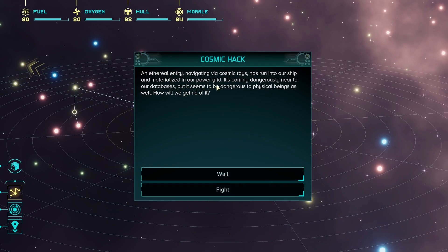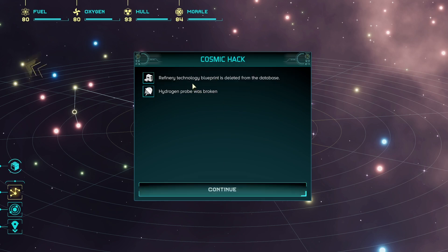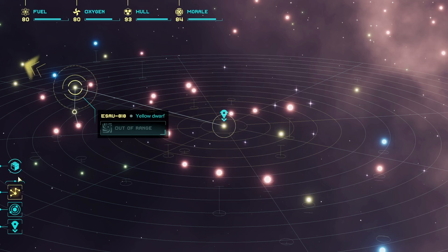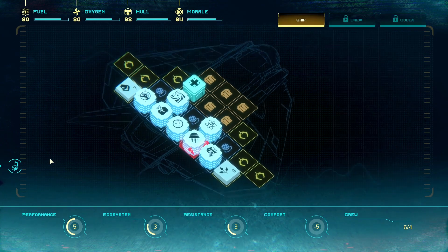An ethereal entity navigating via cosmic rays has run into our ship and materialised in our power grid. It's coming dangerously near to our databases and seems to be dangerous to physical beings as well. Let's see what happens if we just wait. We are not injured, but the loss of technology is unfortunately quite significant - only the computers are buggered. The refinery technology blueprint is deleted from the database. Oh dear. The hydrogen probe was broken. We're going to have to start fixing things. To fix it we need two iron. We could disassemble it, but we don't really want to do that. It looks like we're going to have to go to a rocky planet and get some more iron.